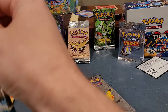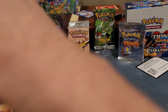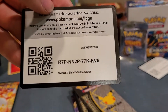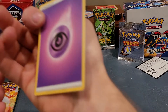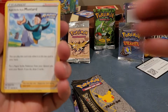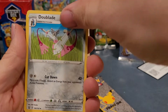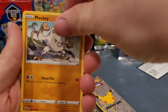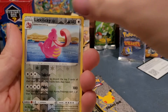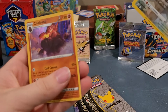We got Battle Styles — I've never opened one of these. I think the Japanese equivalent is Tag Team. We got Rapid Strike, Mustard, Morpeko, Doublade, Slowpoke, Foongus, Remoraid, Mankey, Cubone, Lickitung, and a Hollow Colossal.